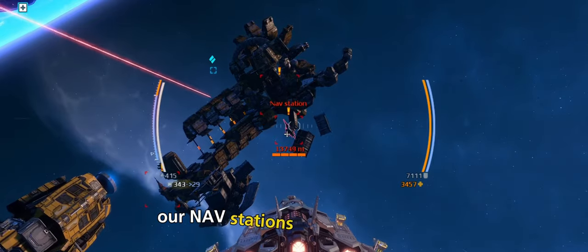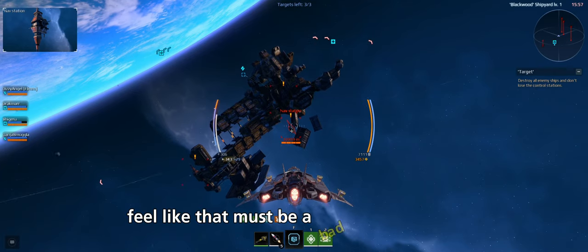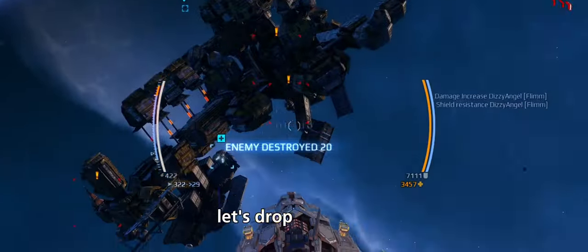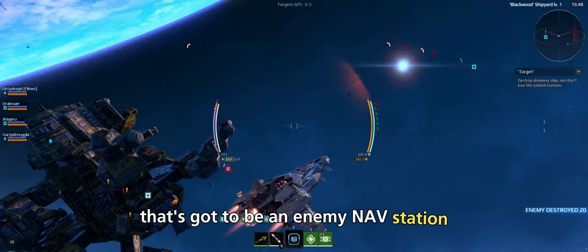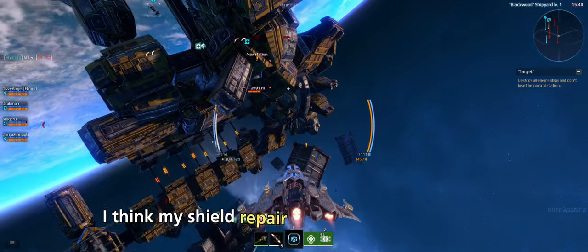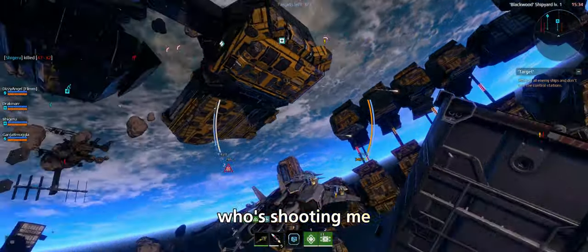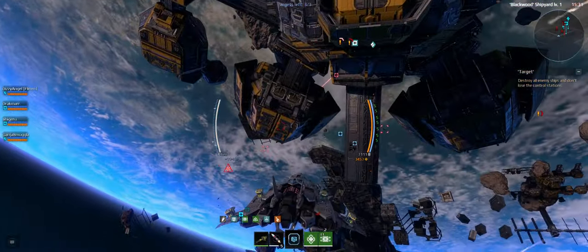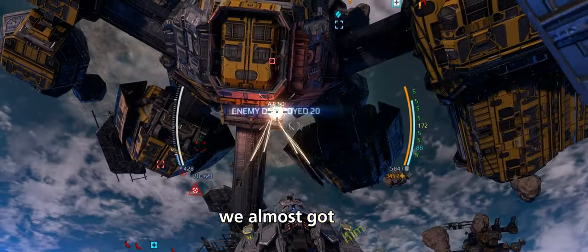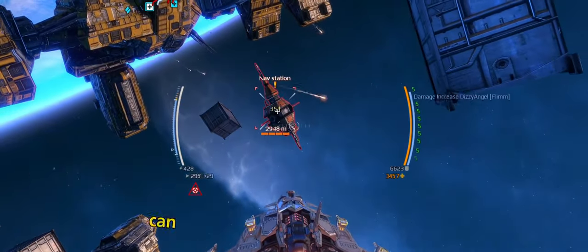Our nav station might be getting attacked — or is that an enemy nav station? I'm going to check it out. This guy's moving in, let's drop him. I think my shield repair is working. Who's shooting me from back here? I'm getting lit up. We almost got him — yeah, we got him!